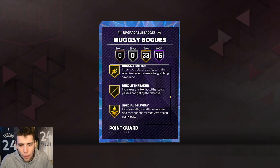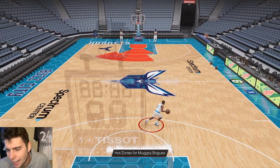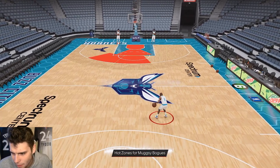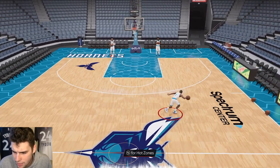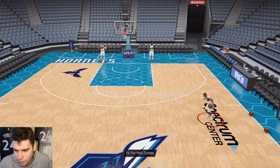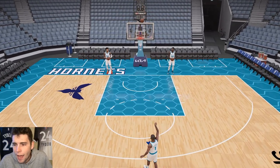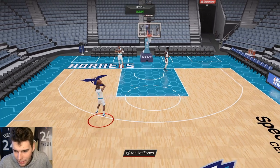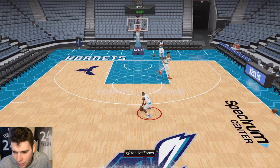Honestly the card is not that bad. In online modes he's going to get absolutely mashed, but in offline modes the card could be really useful depending on his release. The first thing I noticed with Mugsy is the lack of hot spots — that's really troll. Movement-wise though, the card is absolutely incredible. His movement is super super good. He doesn't even look five-three though; he looks about four foot nothing. This card is so tiny.